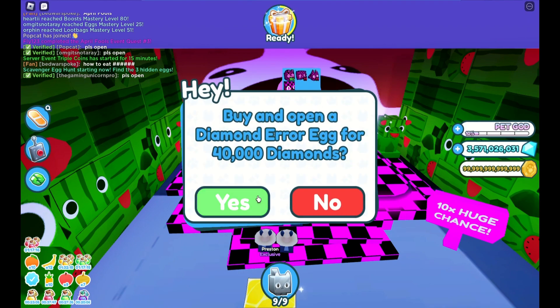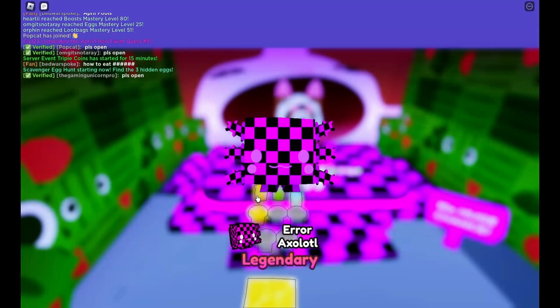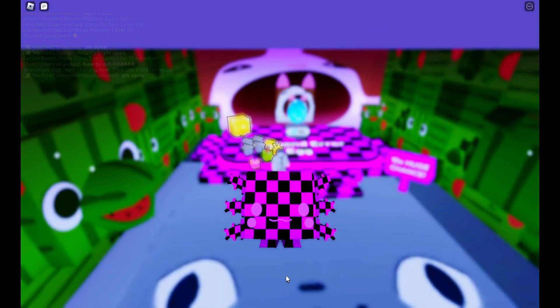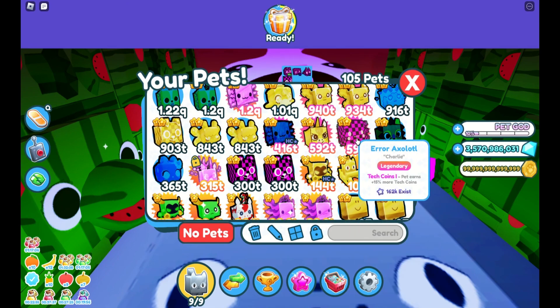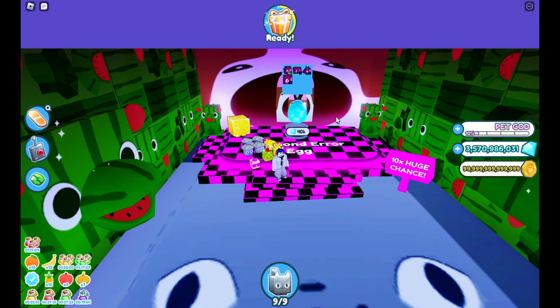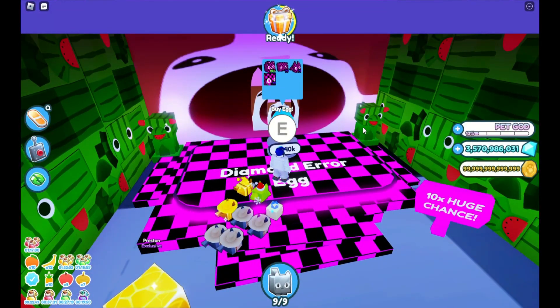If you have a lot of diamonds to spare, go ahead — because I don't have a lot of diamonds to spare. I'd rather go outside and get the golden error axolotl, make it rainbow, and see how strong that is.